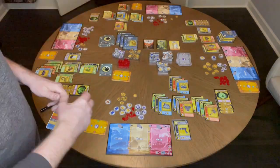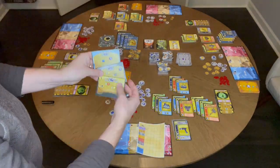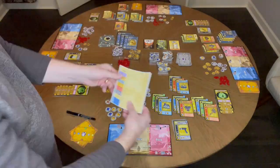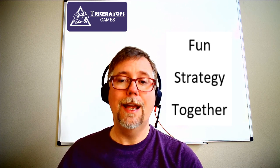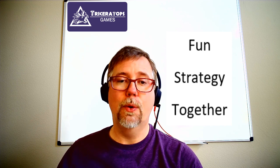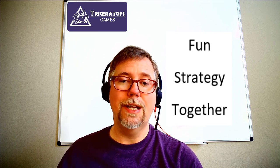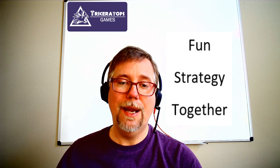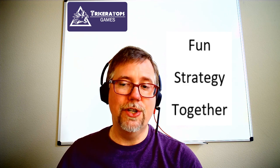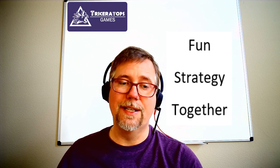End of game totaling. Take VP tokens for quests. Pull out the score sheet. Add VP tokens, coins, points at the bottom of journey and loot cards, adventures, subtract a point for each blood, and sum it up. And that's a four-player game of JAck. Back at Triceratops Games, we believe in fun, strategy, together. All the best, and happy gaming.